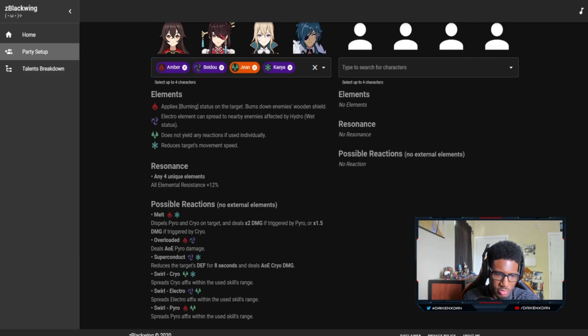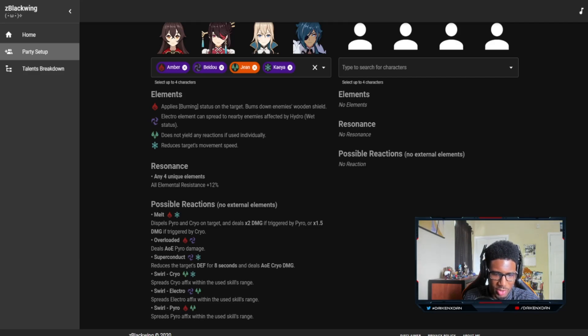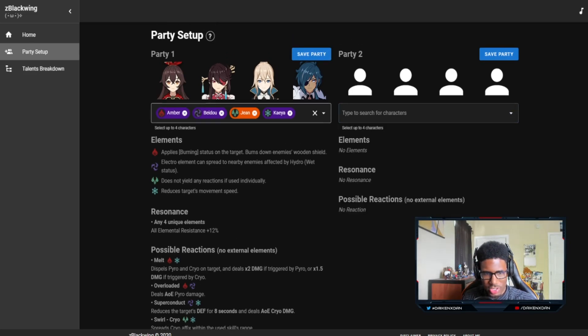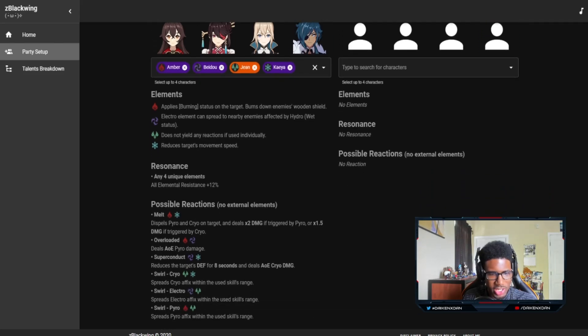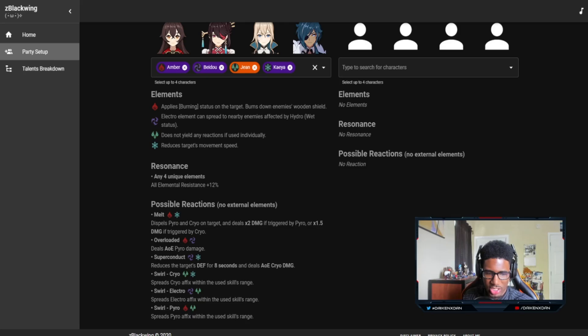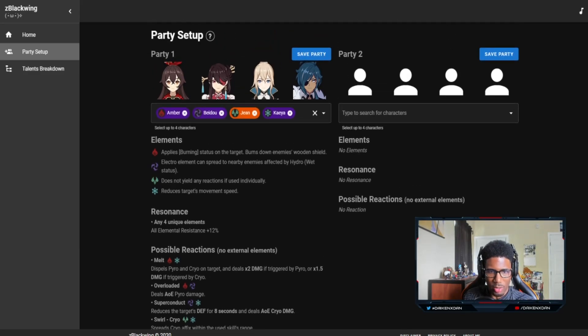It gives you a nice little idea of what your elements are. You can see your elements, the resonance you're going to get — like the all-element resistance resonance right here — and of course you're going to see all your possible reactions and how they work. You can build multiple teams, save the party, or try a different party, which is pretty cool.